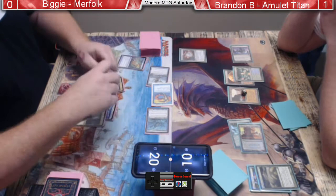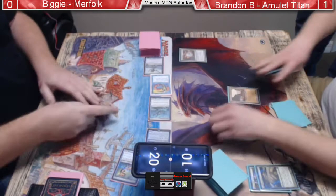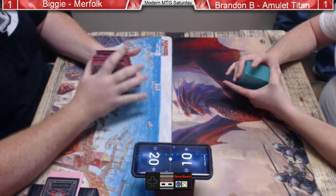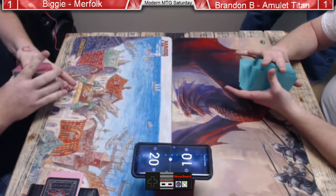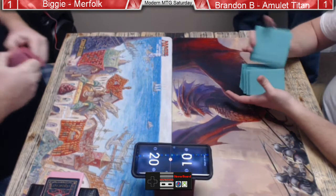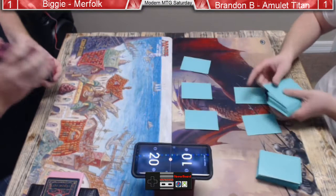Silvergill Adept gets plus three, plus three — it's a 5/4, and two 4/4s, so this is 13 damage. Brandon could technically take all of this. The land was tapped because he had to pay for Summoner's Pact. There is an amulet — finally. Now he'll be cooking with gas if he can survive this next turn. But each of his creatures are getting plus three, and the Lords get plus two — that's way too much. Brandon's only got one land play, takes four damage, and goes to ten. Brandon is dead on board.